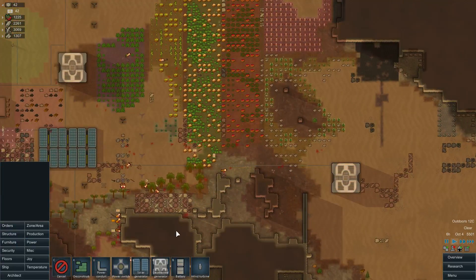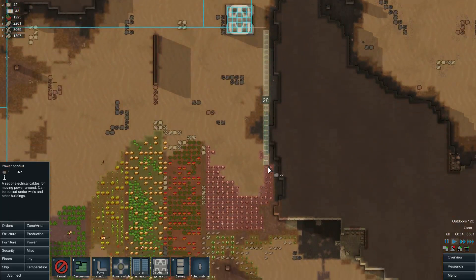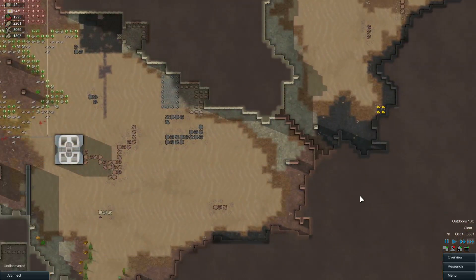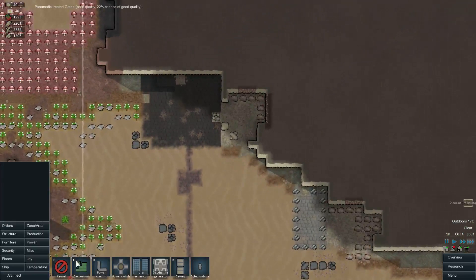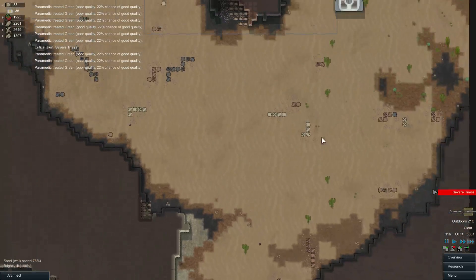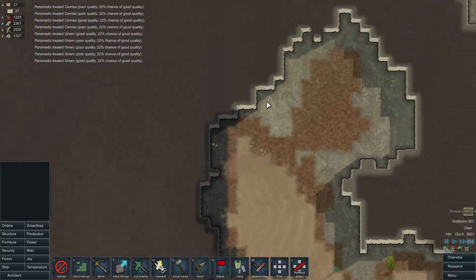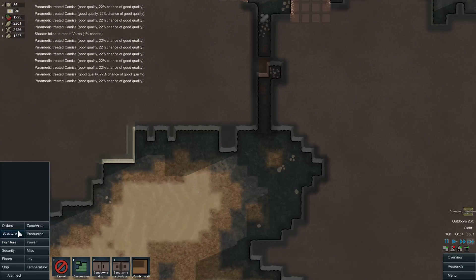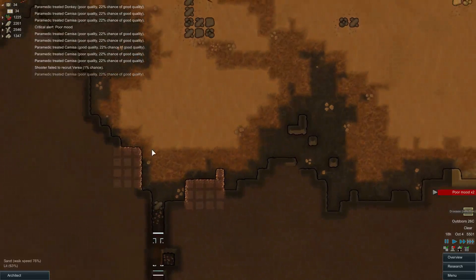The other issue was the power line got cut. Let's get some more of this mining done. Mine there. Sandstone there and there. There's no point in doing much more than that - they just grenaded their way through it last time.